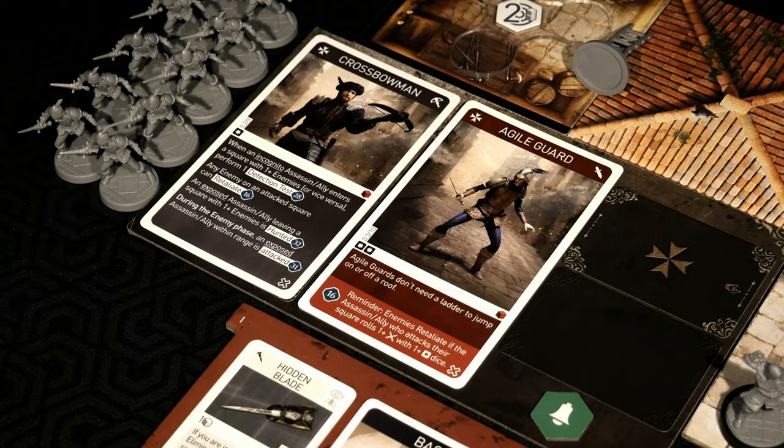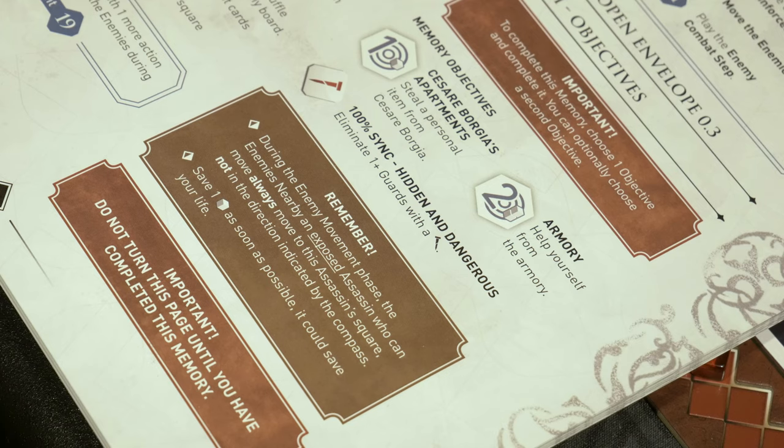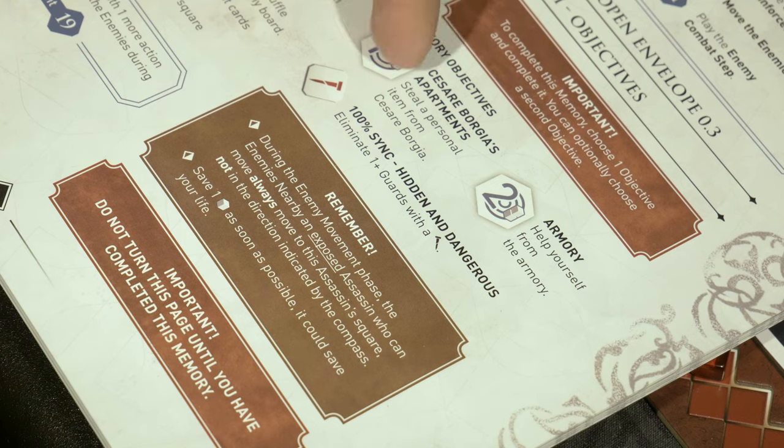Just a reminder about retaliations, which we've seen in a prior memory. I've gone ahead and placed the reinforcement deck on its slot on the enemy board. We've dealt with the envelope completely. Let's move to the objectives. You're choosing one objective to complete out of the two at the top. You can optionally choose to do a second one. This one says Chaserae's apartments — steal a personal item from him — or the armory. We could do both. Optionally, we have 100% sync on 'hidden and dangerous': eliminate one or more guards with a hidden blade to get this one.